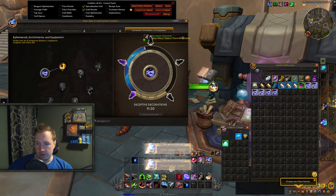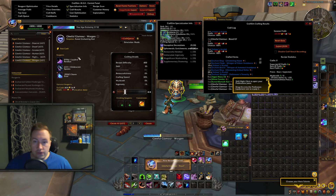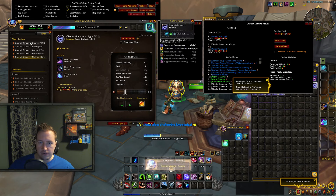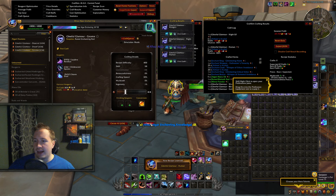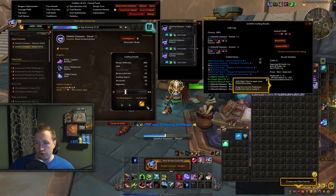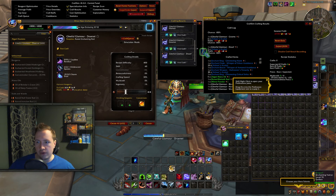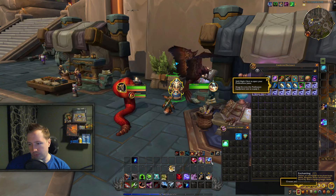We're going to reinvest those knowledge points and we get 6 more recipes this time, so we're going to craft those as well. You will repeat this process until you have made all of the Gleeful Glamour recipes that you get access to from that skill tree. As you can see we also skill up enchanting at the same time — we have 34 enchanting right now, and we'll probably end up at about 45 skill points in enchanting after doing everything. I want to show you guys crafting all of these Glamour recipes, and how much Acuity you actually get from it, and the experience and the knowledge points as well.